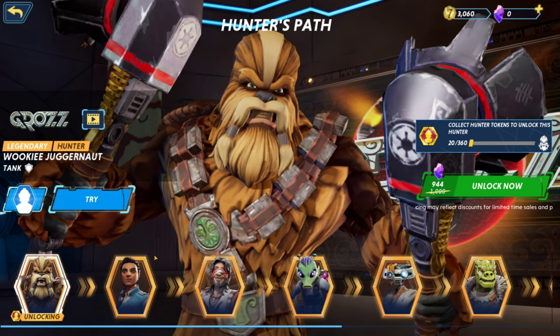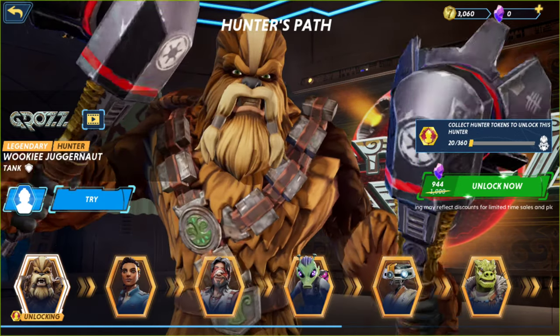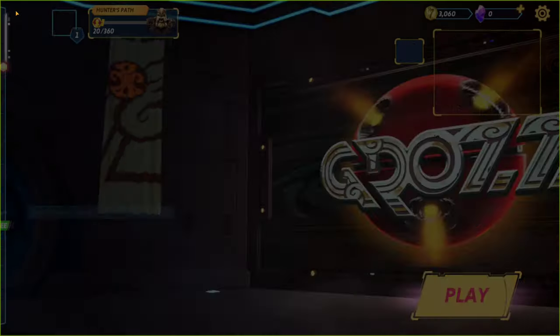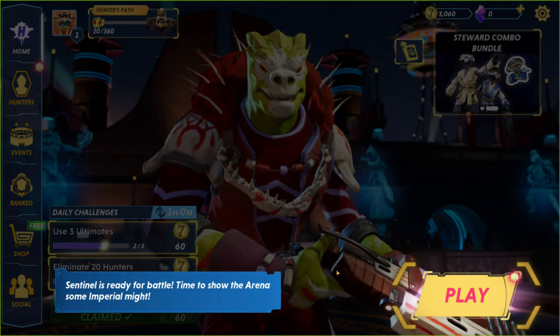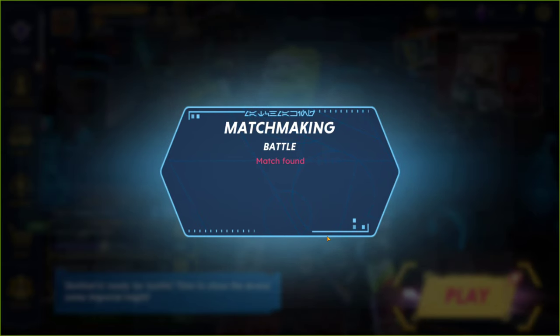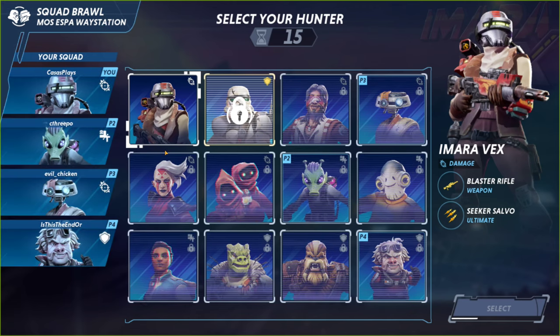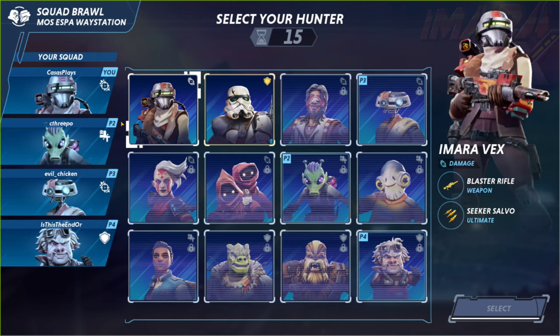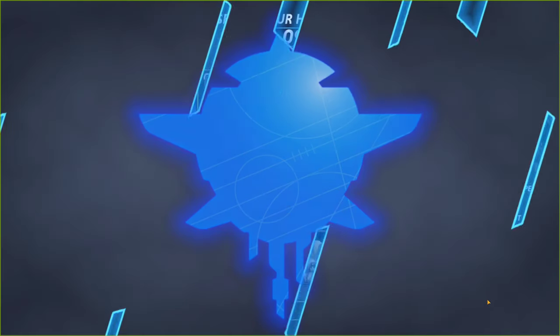We got our first hunter tokens. You unlock new hunters to grow your roster — each hunter token is earned by playing matches, wins yield more hunter tokens. You can also exchange crystals for hunter tokens to unlock hunters instantly, and earning hunter tokens reduces the cost. It looks like it shows who we're unlocking next. Now I can actually choose who I play as — before it was just automatically selecting Amara.